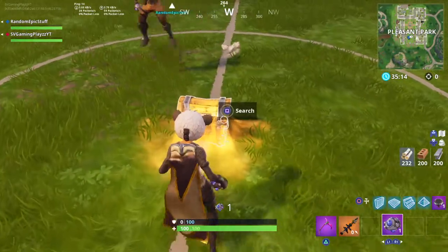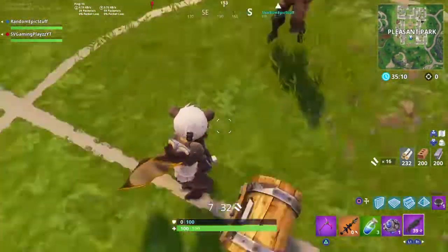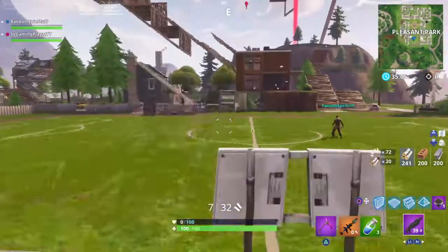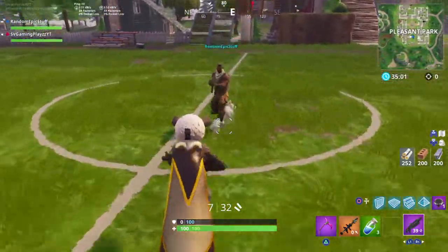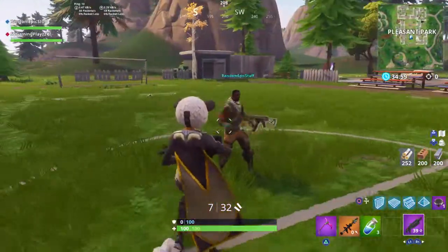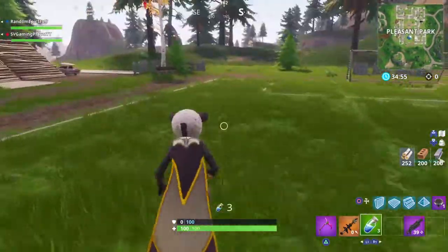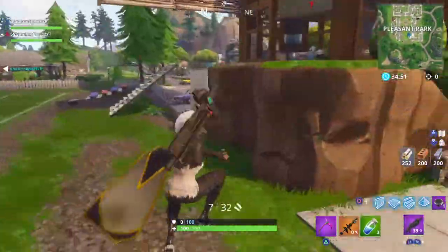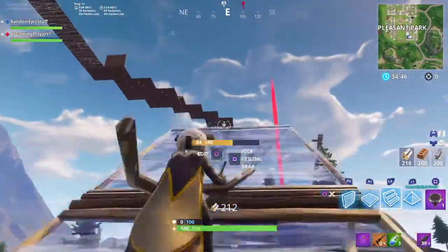What you want to do is open it and get everything out of it like it's a normal chest. Stand right in front of it, chuck the shockwave grenade, and there you go. Let's go to another place so they don't think we had all the loot, and we're going to quickly launch over to Loot Lake to find another chest.